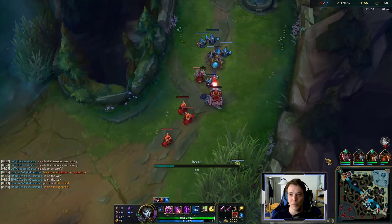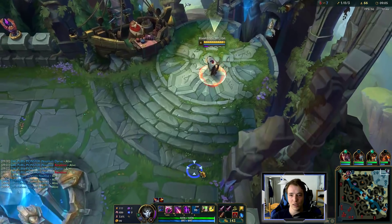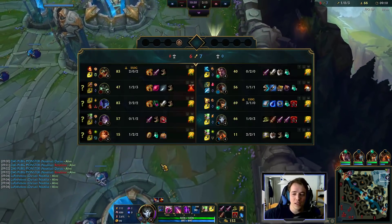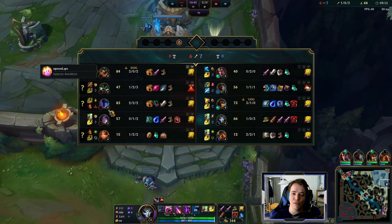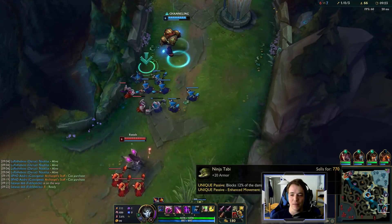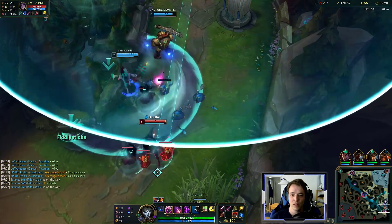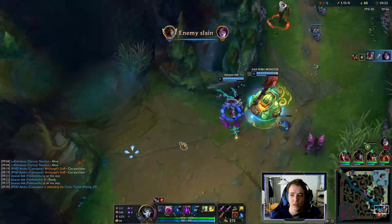Nice — that's very good. We get boots; this is a good wave. Swifties are very nice for Jhin because he scales very well with movement speed, but look at their team — they're full AD, plus Kai'Sa who does kind of mixed damage, and Leona who doesn't matter. Tabis are so good against auto-attack based champions and give armor, so this is just perfect against their team. Nice clean.